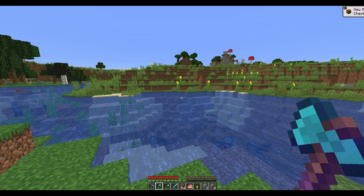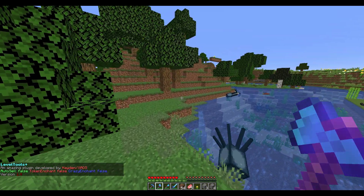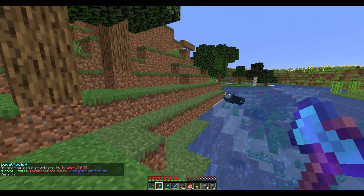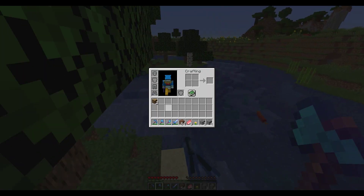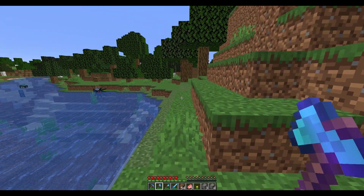If you do level tools in chat it will show you three different plugins that can hook into it: Auto Sell, Token Enchant, and Crazy Enchant. If you use any of those you can enable it in the config file and they can hook into each other, which is pretty nice.